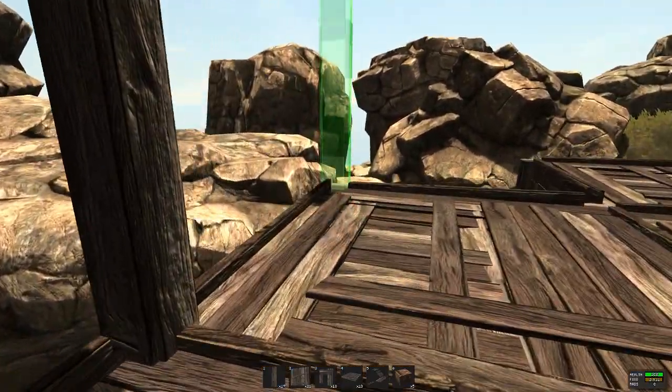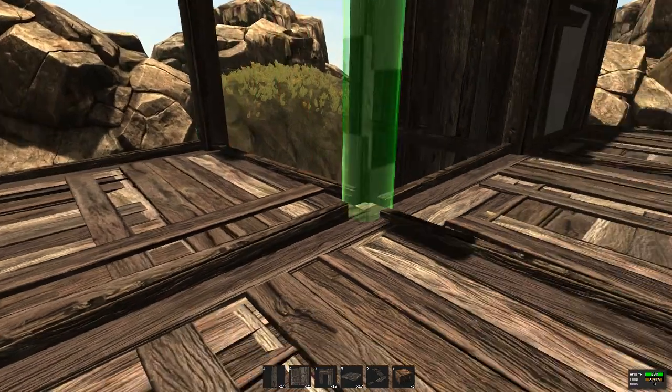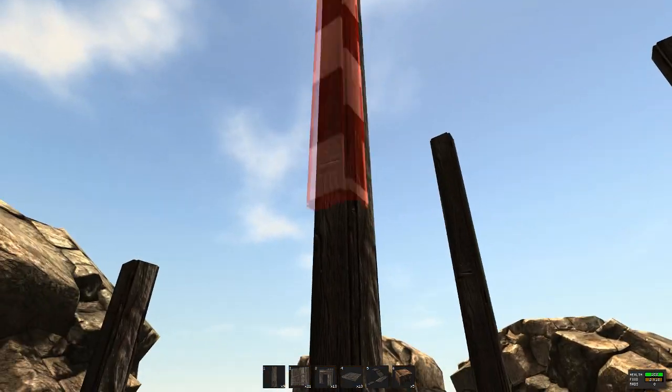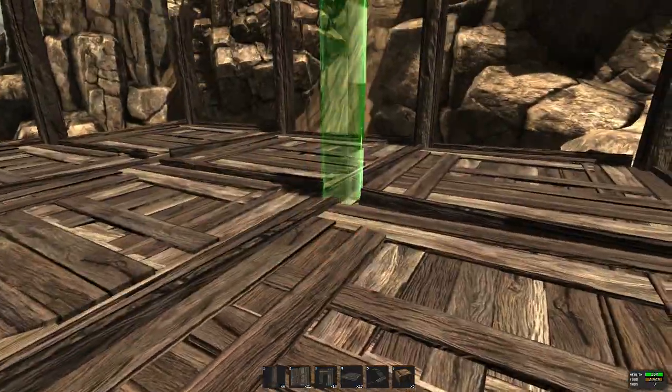I'm going to place the pillars here, nice and neat. I will place the pillars here too, because here I will build my next staircase to go to the next floor. I will place the staircase later on in this video. Pillars here around.